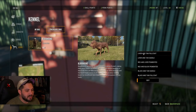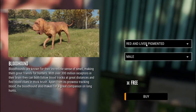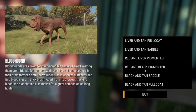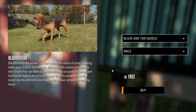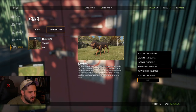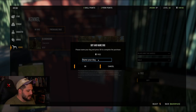Bloodhound — the scent tracker — should be really cool. Let's take a look at the different color combinations. Liver and tan saddle, red and liver pigmented, liver full coat, red and black pigmented, black and tan saddle. I think I'm gonna go with the black and tan saddle — it's just a classic look to me.